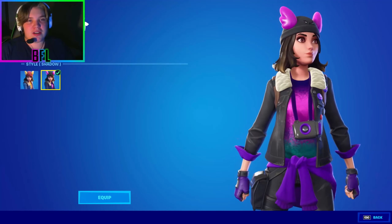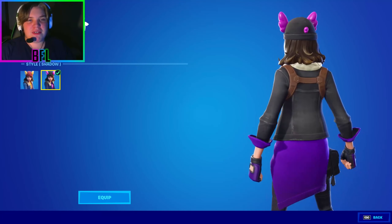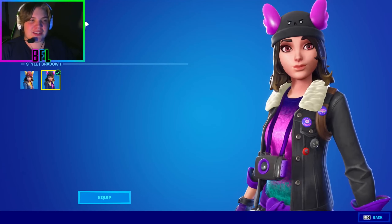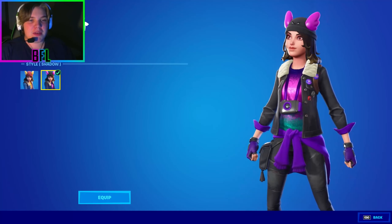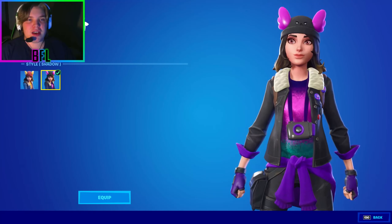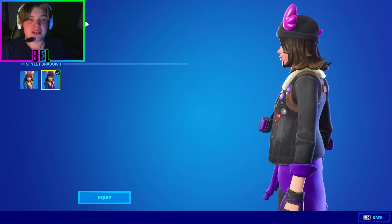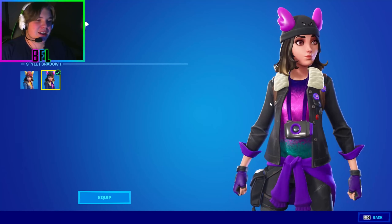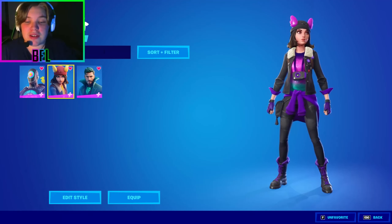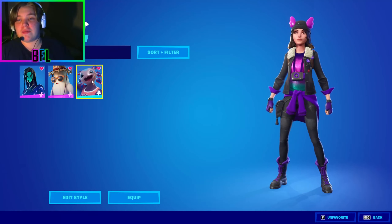My third favorite from Season 2 is Sky. I chose the shadow style — I love the purple on her combined with that black jean jacket. It's such a clean skin. Something about purple Sky I really really enjoy.